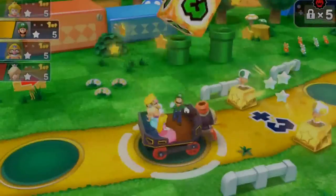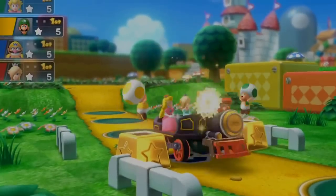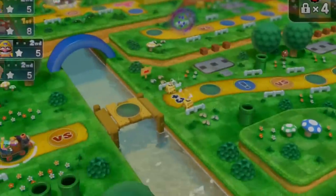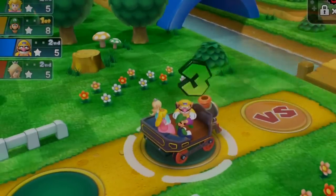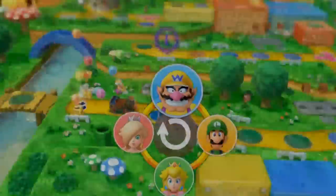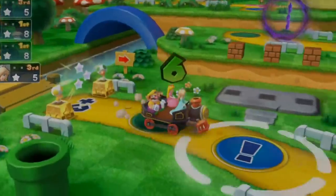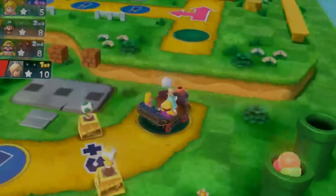It's Luigi's turn. Let's roll the dice — two, plus three. It's my turn, Mario. Let's roll the dice — I got three, plus three. Star. Mini stars. It's a beautiful flowers. Let's roll the dice — six. One, two, three, four, five, six. Plus five. Balloons are floating up.